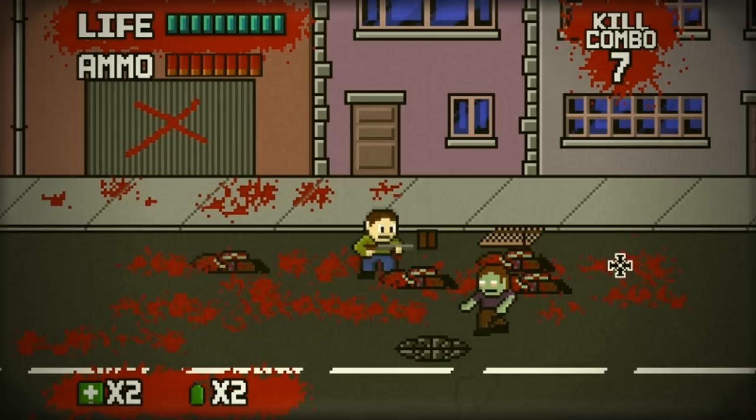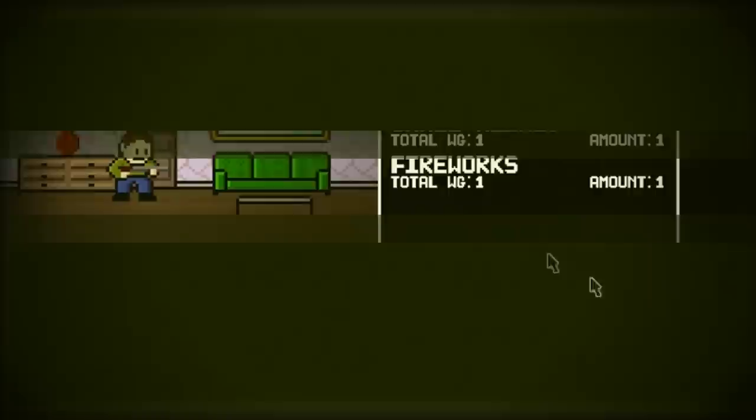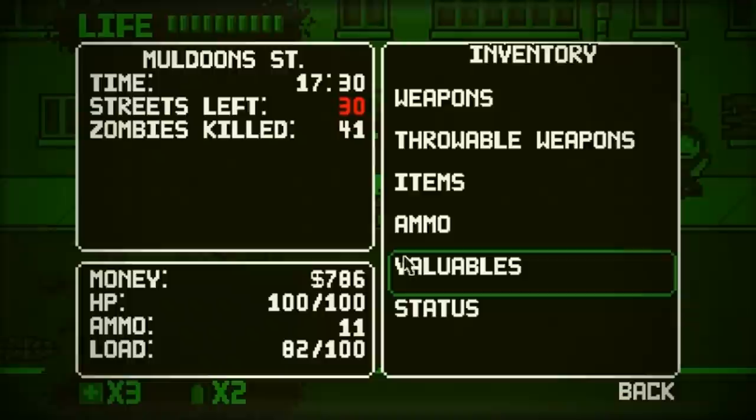Get that kill combo! Get that cash — oh, I got ammo. Thanks. Gotta check all this loot. Oh, I got fireworks! Hold up. Throwable weapons — well, it's not exactly a verbal weapon, a little bit different.